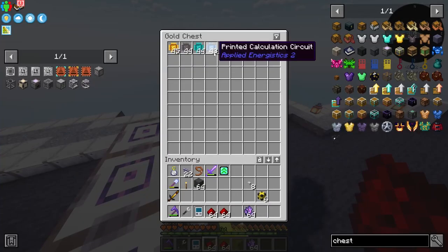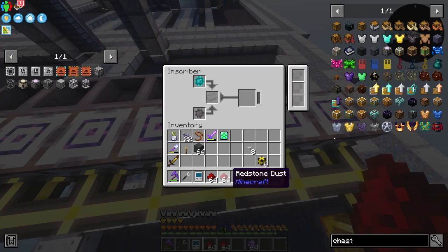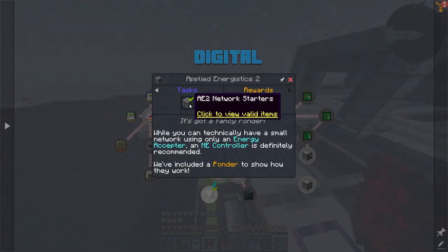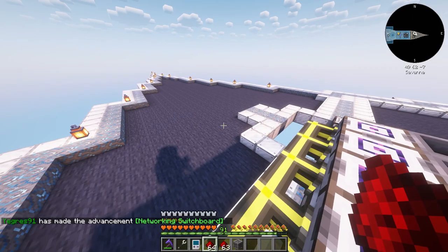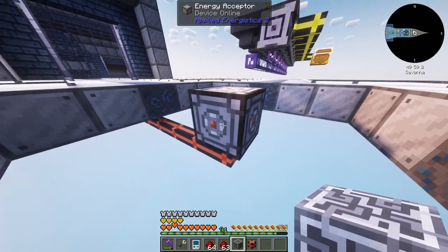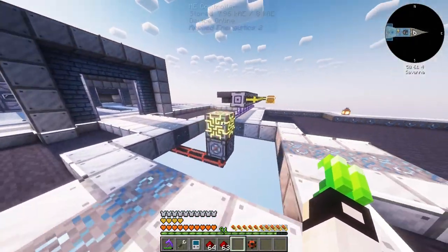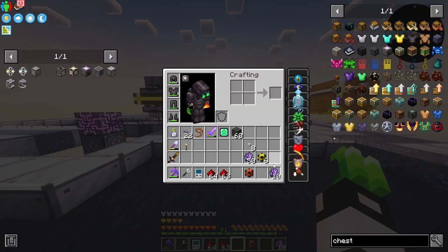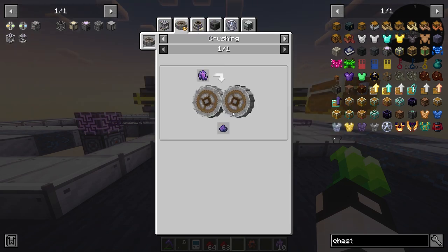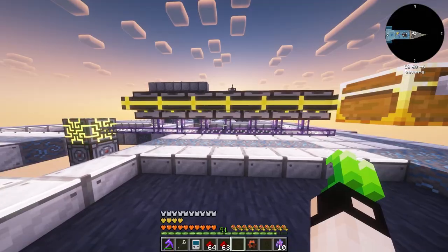Next we need one of those and one of those — bada bing bada boom — and a Redstone component, and we get an Engineering Processor! That allows us to make an ME Controller. I switch the Energy Acceptor one down, and boom — ME Controller! I want to make more eventually. I'll need about 10 Fluix Dust; there are multiple ways: Inscriber, Crushing Wheels, Mekanism Crusher, Occultism's Spirit Crusher, or a Pulverizer.